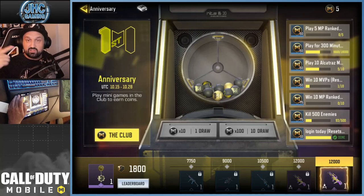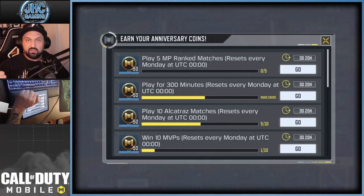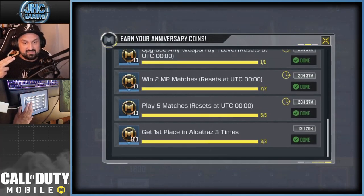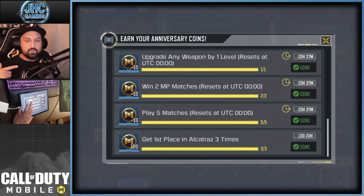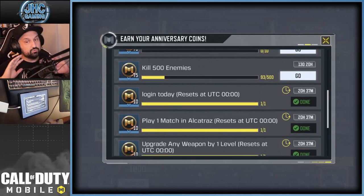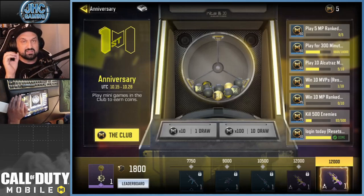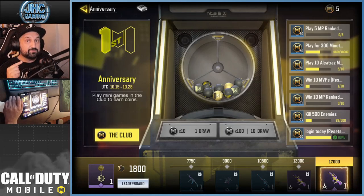Check the challenges on the right — you have tasks like playing some minutes, playing some games, getting kills, getting first place in Alcatraz, playing five games, and more. Some of these reset every day, some reset every Monday, and some you have the full two weeks to complete — they won't reset. The event ends on October 28th, so you have exactly 14 days to collect coins.